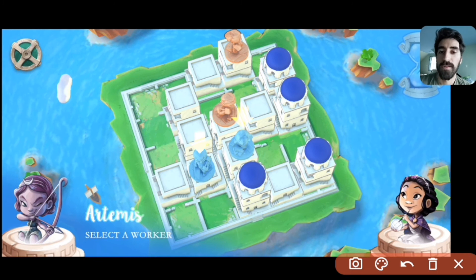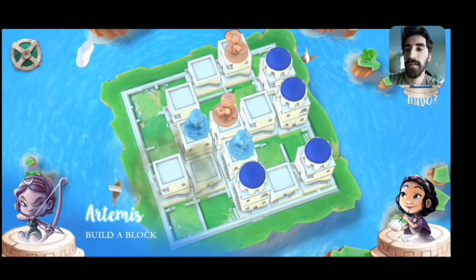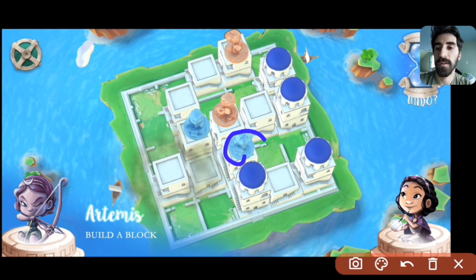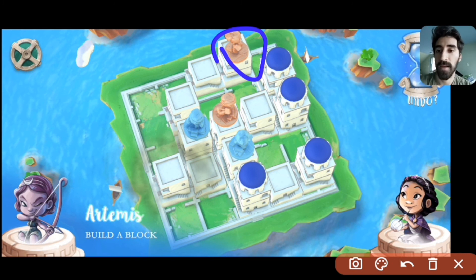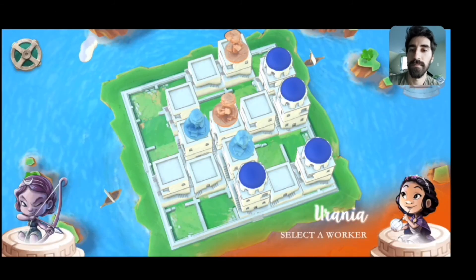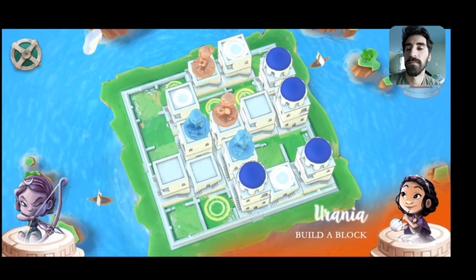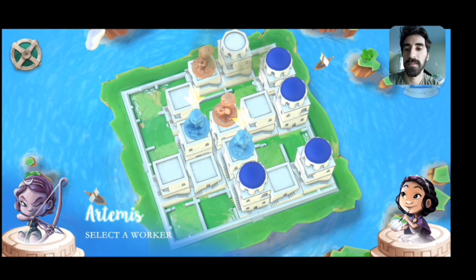Let's try to make another threat using our mobility by building over here. We're now threatening to move this worker down to the level three here, and that would actually win because this worker cannot access that square to dome, and this other worker also cannot access that square to dome — even Urania's power does not help her get close enough. So this is an immediate threat she has to deal with. She could move off the edge of the board, come back in here, and be able to dome that square. It's still a threat worth making because it's going to force her down off of level one.